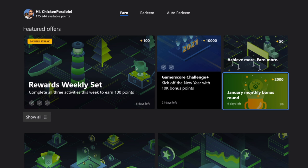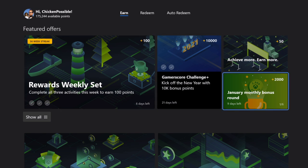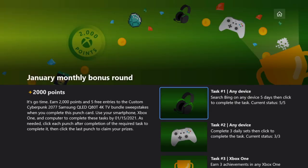Now that both punch cards are available and working, we can do everything in the January Monthly Bonus Round. Along the way, we'll finish up the Rewards Weekly set. You'll want to make sure that you complete 50 Bing searches in order to unlock that one. And we'll also earn these 50 points for Achieve More, Earn More. I do believe this is U.S. and maybe U.K. only, and that's because it's another one of these sweepstakes that we'll get some sweepstakes entries for.